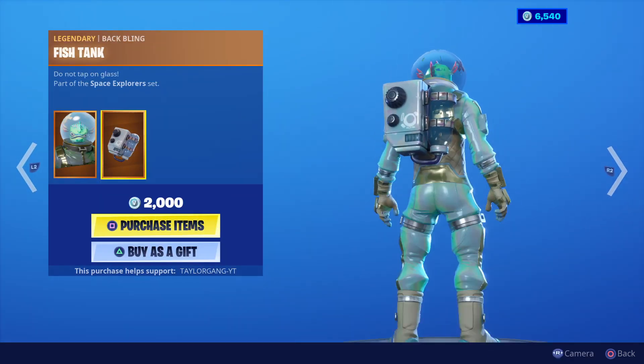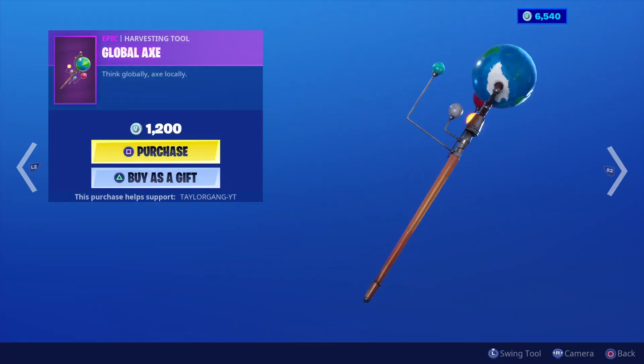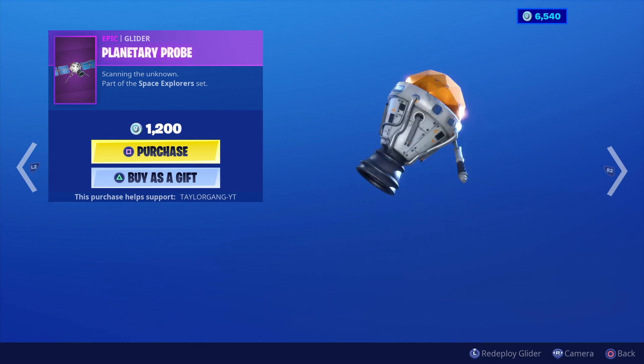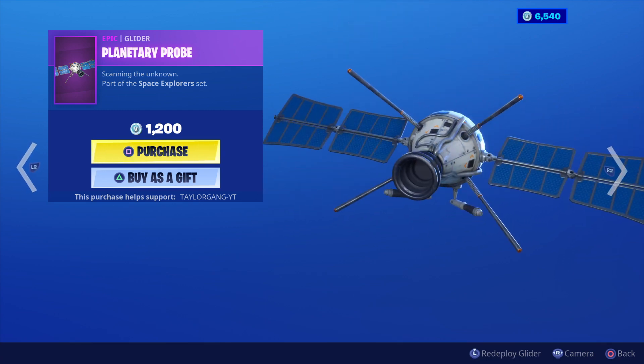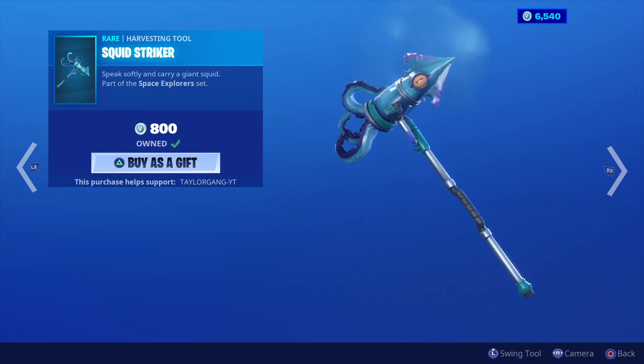Makes me really want to get this guy — 2,000 V-Bucks. Then the Global Axe — you don't see this pickaxe come to the shop very much, kind of goofy. The Planetary Probe — not bad, goes with the set. Then we got the Squid Striker.